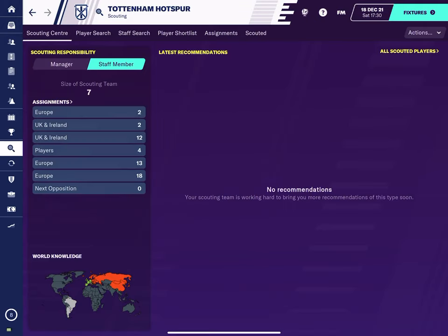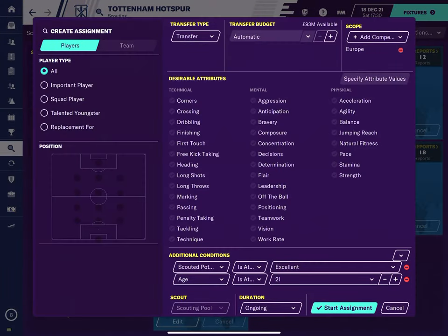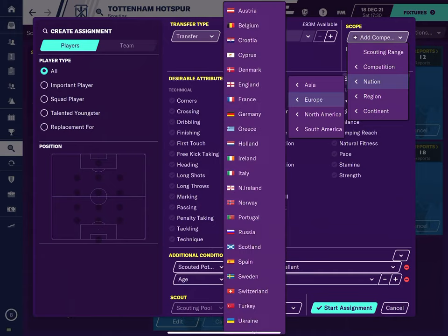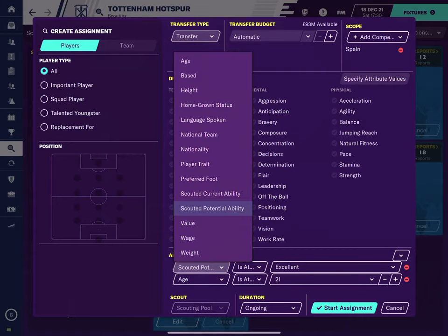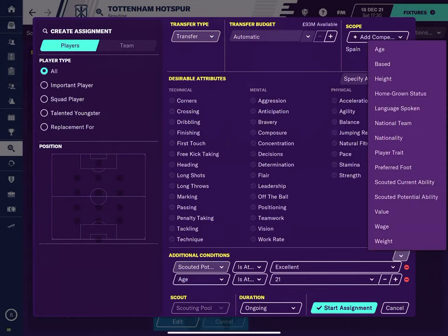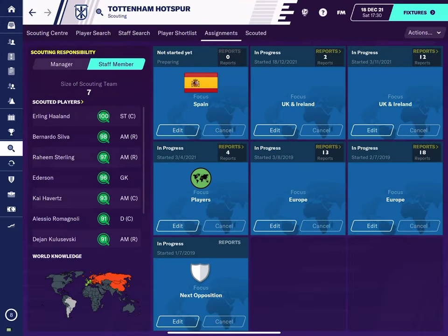So what you want to do is go back to scouting, go to assignments at the top. You can just edit an assignment and say, right, I want you to go to — for example — a nation in Europe. I'll say I want you to go to Spain. And I want the scouted potential ability to be at least excellent. Also you can put an age in here and say just show me — at most 19. Start the assignment. And he started the assignment in Spain for me.